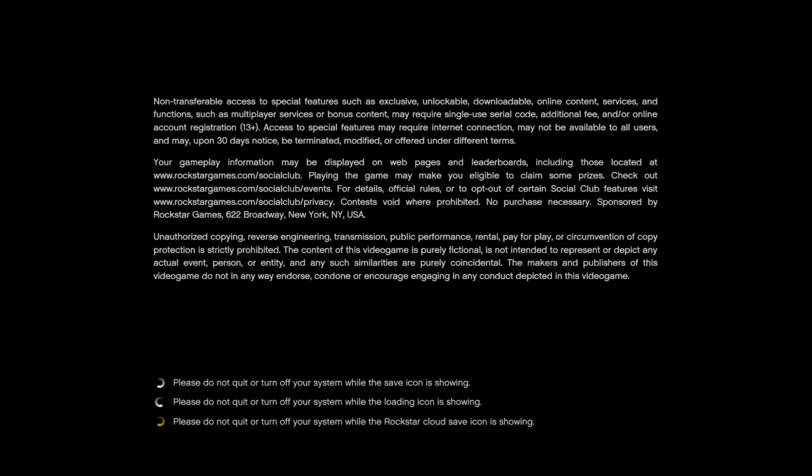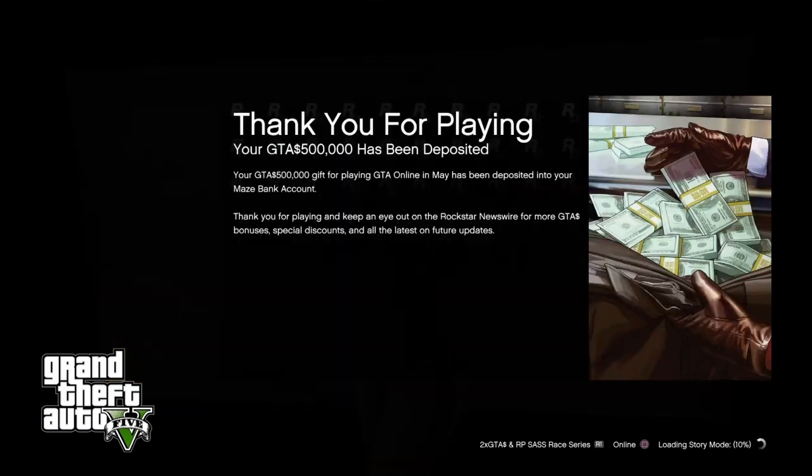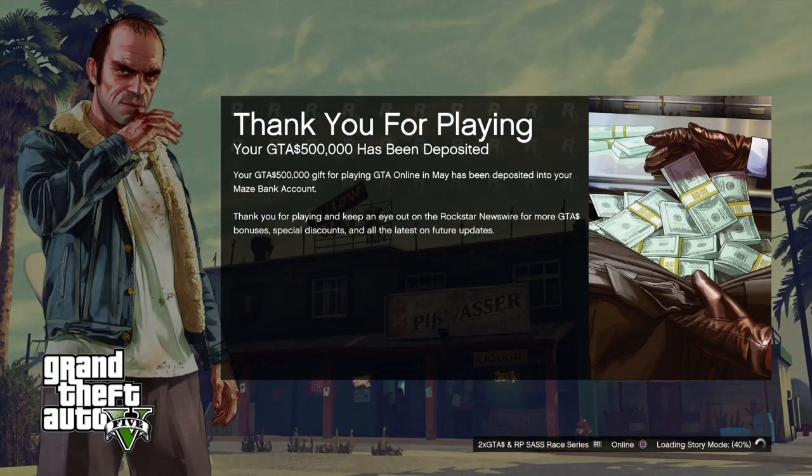Welcome back to the channel. In today's video I'm going to be showing you guys how to bring your Save Wizard outfits into GTA Online. At this moment in the clip I am currently just loading into story mode after doing all the steps to make your outfits. If you need to make your outfits first, I'll leave a link down below to GTAx, who just made a video a couple of days ago on how to make your outfits and bring them to online.